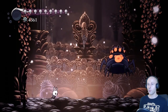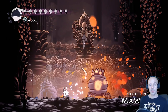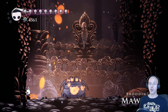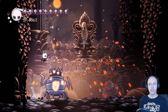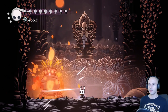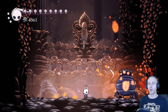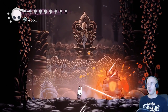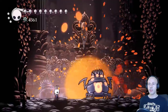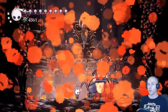Brooding Mawlek is a bit more difficult than the previous bosses, mainly because of his vomit attack. He's constantly spewing blobs of corrosion, but they shouldn't be too difficult to dodge as long as you keep an eye on them. You also have to watch out for his claw attack whenever you're in melee range, and he also likes to jump around quite often. All in all, there are a lot of things to look out for so it may take you a couple of tries until you defeat him.